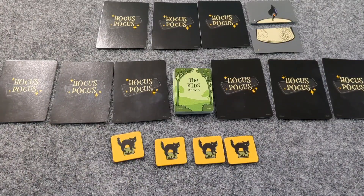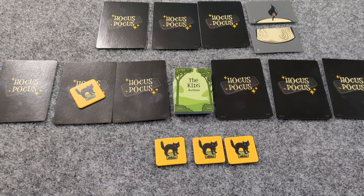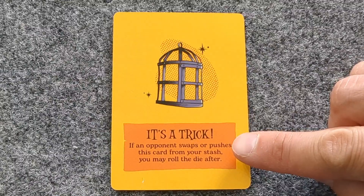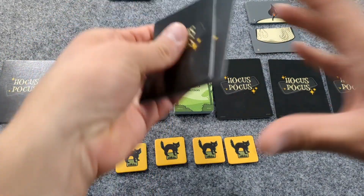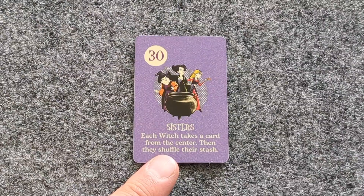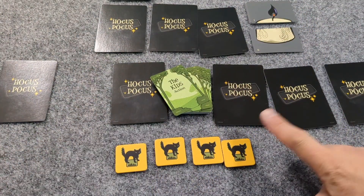Now let's go through some keywords. Mark means to place a token on any card; the next time a witch takes an action, they must choose the marked card if possible. Once that action is completed, the mark gets removed. Peek means to look at a Hocus Pocus card, whether in a stash or the center. Push means to slide any card from any player's stash to the center, then shuffle the cards in that row. Reveal means to flip any card face up so all players can see it, then place it face down. Shuffle means to shuffle the cards in your stash and then place them back down. Swap means to exchange two cards no matter where they are, including from your own stash if desired.